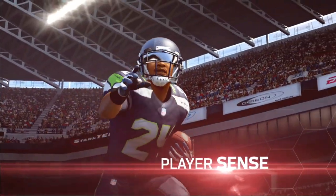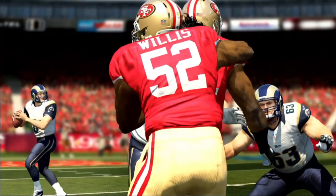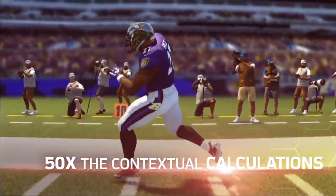We've expanded Player Sense. Characters are making hundreds of calculations per second, running line of sight checks on the ground. We're actually checking what's ahead of them, so players do things that are very subtle but make them seem much more intelligent on the field.